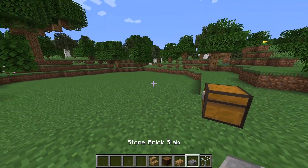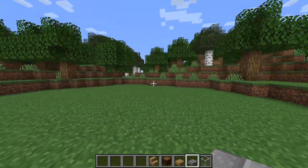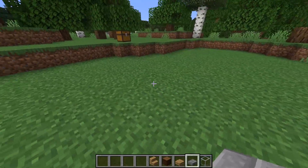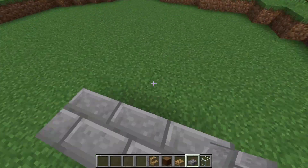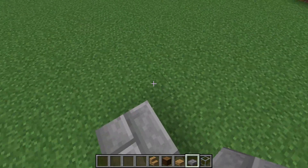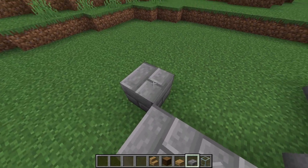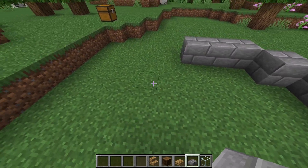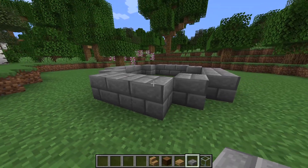First, take all of these blocks and start out with your little outline. Choose where you want your entrance to be — I'm going to have mine go this way. To start, place three blocks here, then one there, then three again, then one there, three here again, one there, and three there and one there. Easy.